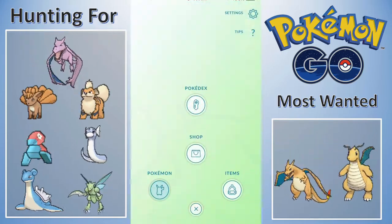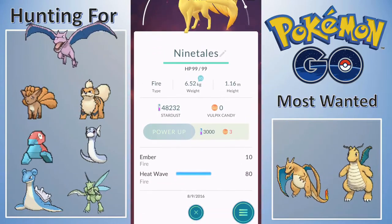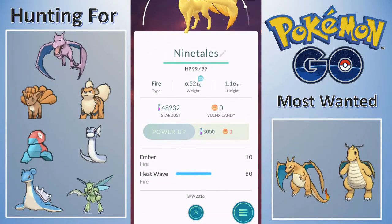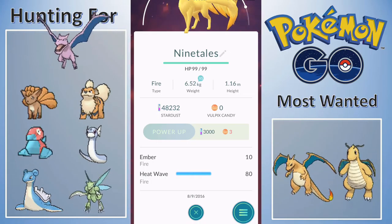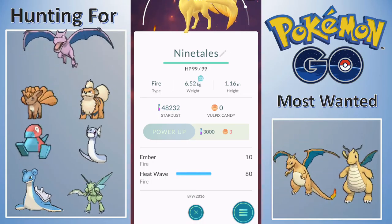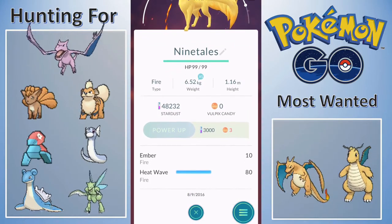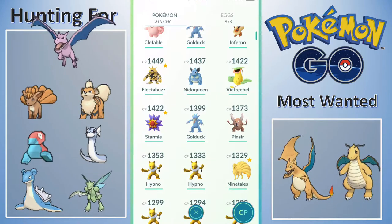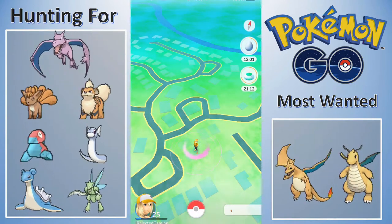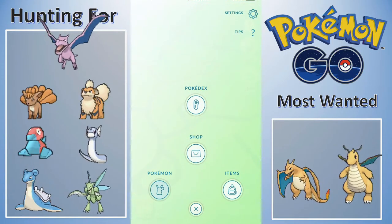I didn't even - what is my moveset on this? Oh yes, I got the good one. I can't remember if Ninetales can have Fire Blast. I think Heatwave's the best - I think I have the best moveset on this Ninetales with Ember and Heatwave. I think that's the best moves you can get on Ninetales, but not a hundred percent sure, haven't done my full research. We found a Vulpix at my house - maybe with this last 20 minutes of incense we can find something else.